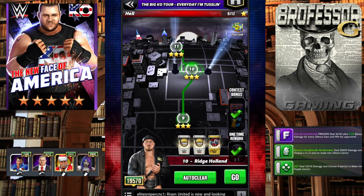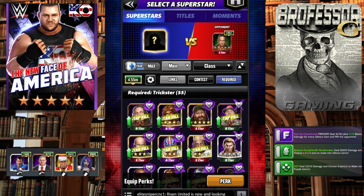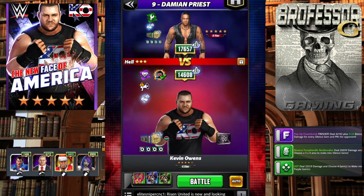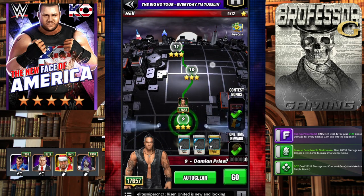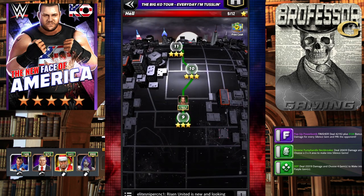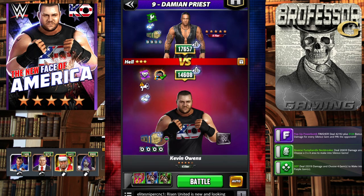Class is in session, the professor is in. What's happening y'all? If you are having trouble with this big KO tour every day, I'm tussling. I'm gonna show you how to beat it, especially if you only have a five-star bronze Kevin Owens Face of America. I was able to beat three stars on the first three nodes, and I'll show you how to get at least those first three nodes.